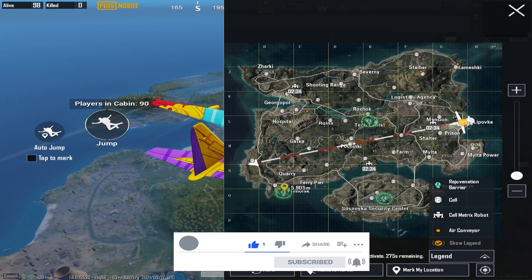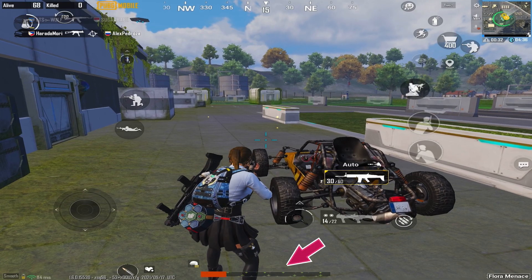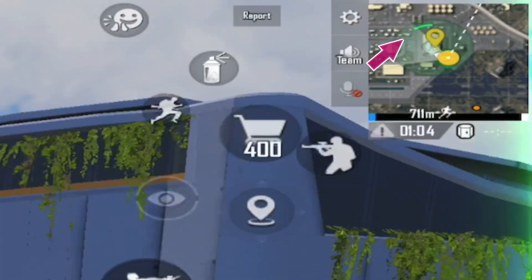In this map you can see three green circled spots — these are rejuvenation barriers. Once you are inside one of these circles, your health will be recovered automatically. The circle starts to deplete slowly as soon as the match begins and will vanish totally in 16 minutes.